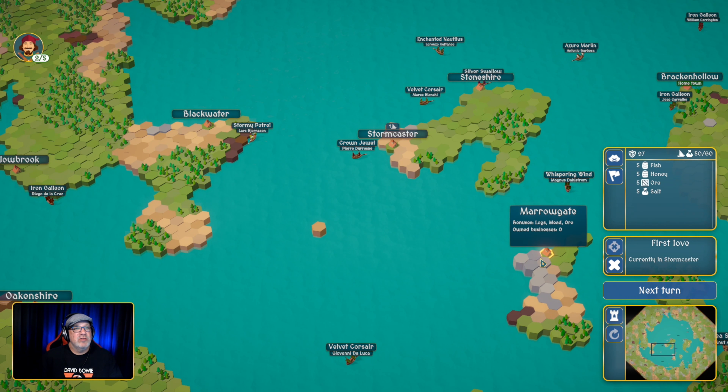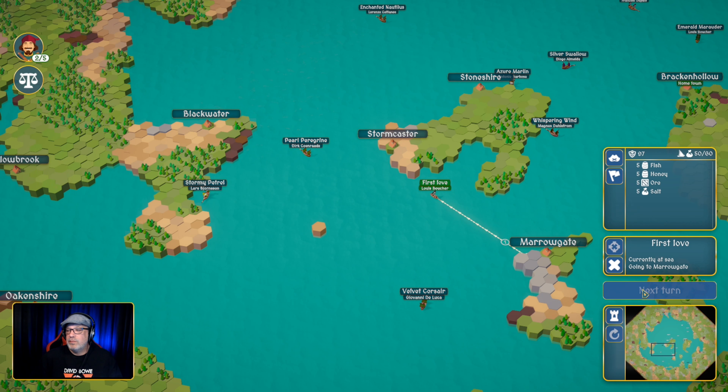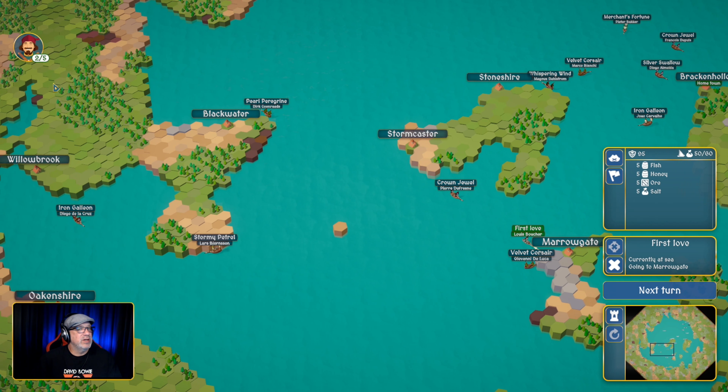We cannot click next because there is a quest here that needs to be looked at. I think this is the taxes. 'Dear Lewis, the following taxes have been paid for the previous four weeks.' We have sailors' wages of 80 coins. Now that it's been looked at and taken care of, we can progress the turn.